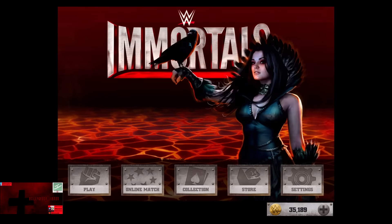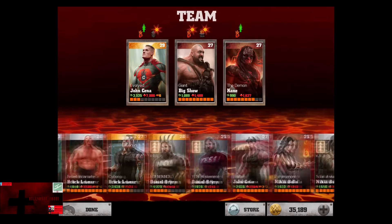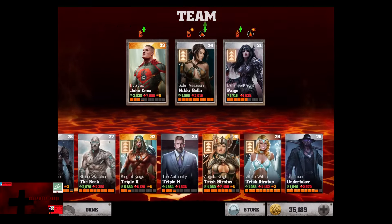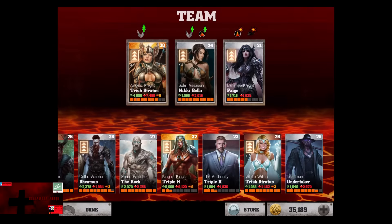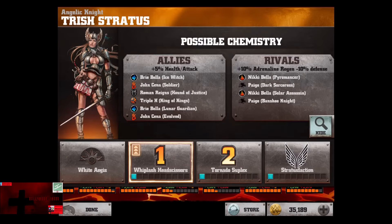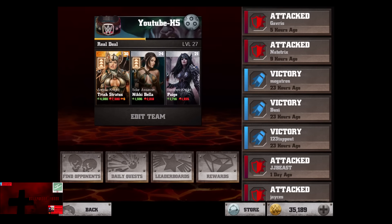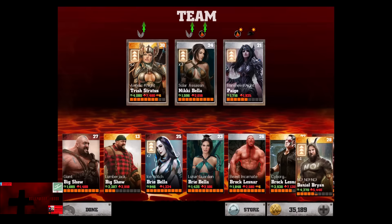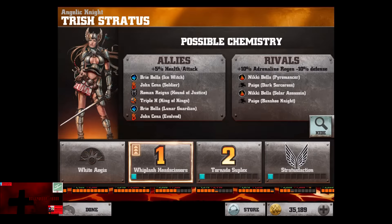Now we're going to show Angelic Knight Trish Stratus in a power generation mode with Silver Nikki Bella and Paige, plus Spectrum Brock. Paige is double rival, but for some reason Trish Stratus shows as allied with herself - that makes no sense. It says they're rivals but they're actually allies. So really Trish Stratus has no rivals, meaning you can't use Adrenaline Gain on there and you pretty much just soak up damage. It's very interesting to know that the rivals are clogged with Trish Stratus.